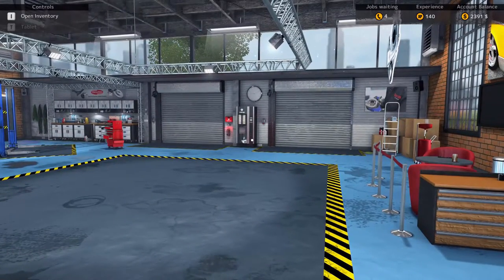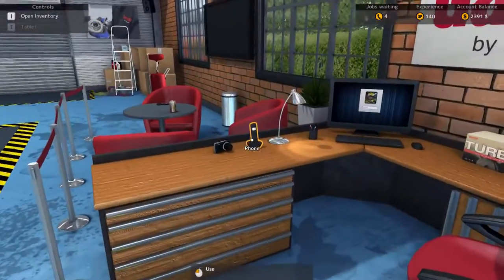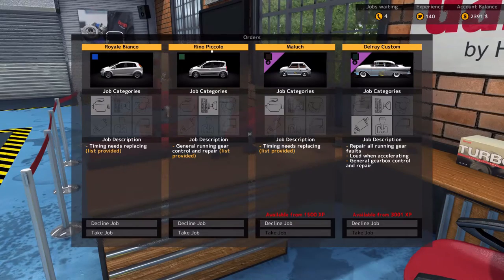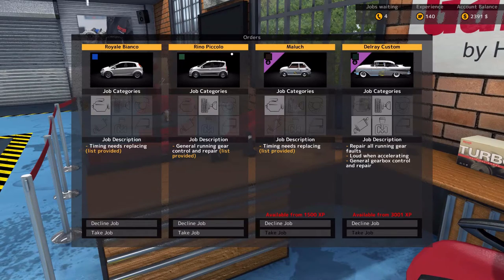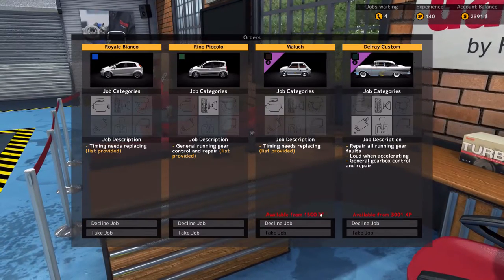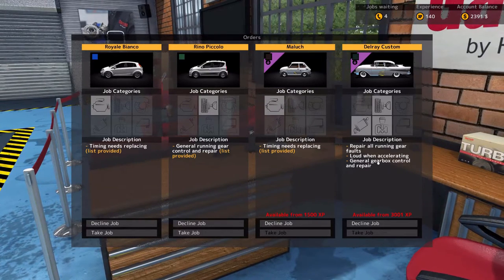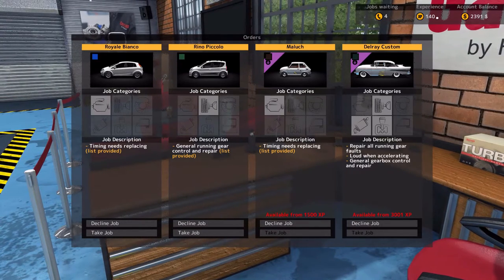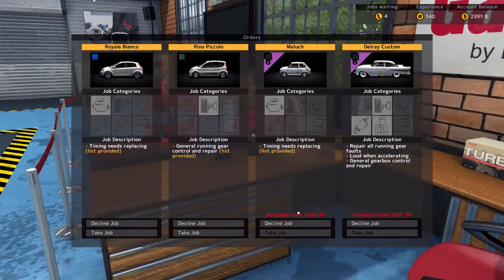We're still kind of in tutorial mode, so we need to take a look and see what else is around here to get into. We also had four jobs come in while I was working on the last one. We were working on a Reno Piccolo last time, and we got this Royal Bianco, another Reno Piccolo, then a Malouk and a Delray Custom.